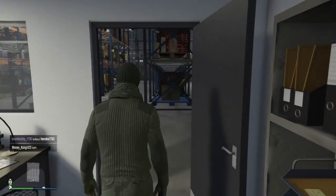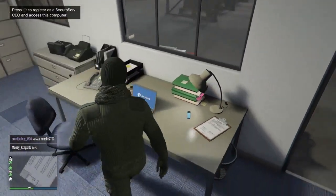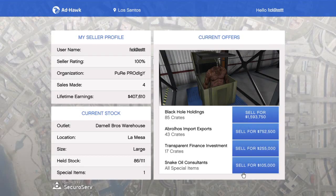That is how you get a special crate. I think it's completely random — you just get a phone call, go pick it up, and when you sell it, if you sell it at the right time, it'll sell for somewhere between a hundred and three hundred thousand dollars.